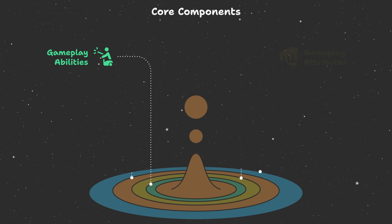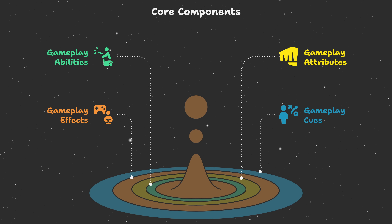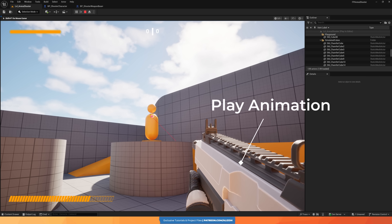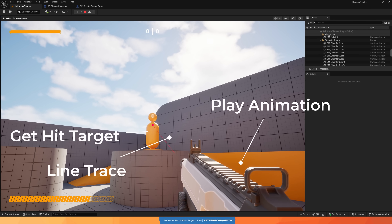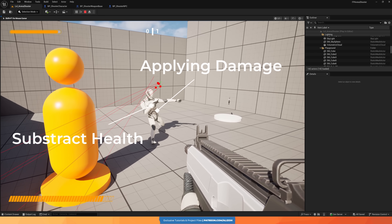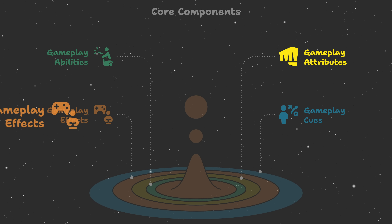These are the main building blocks of the Gameplay Ability System, so let's break them down one by one. Gameplay abilities are the actual functionality of an ability. So if this ability is firing a weapon, then the gameplay ability blueprint or C++ class will contain the functionality for what happens when this weapon is fired — for example, playing a firing gun animation, doing a line trace, and seeing what it hit. But what happens after the trace hits something? Is the gameplay ability still responsible for applying damage and subtracting health from the hit actor? Well, no. That is the responsibility of gameplay attributes and gameplay effects.